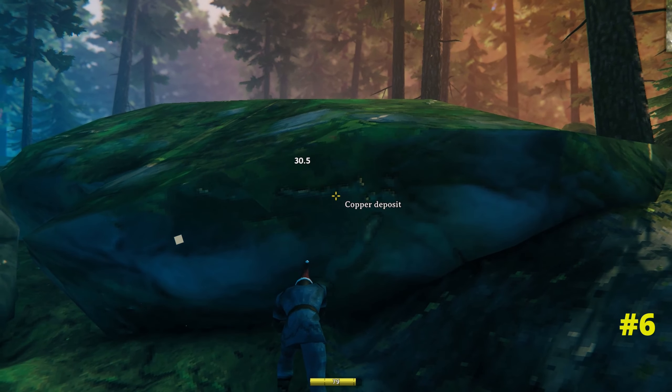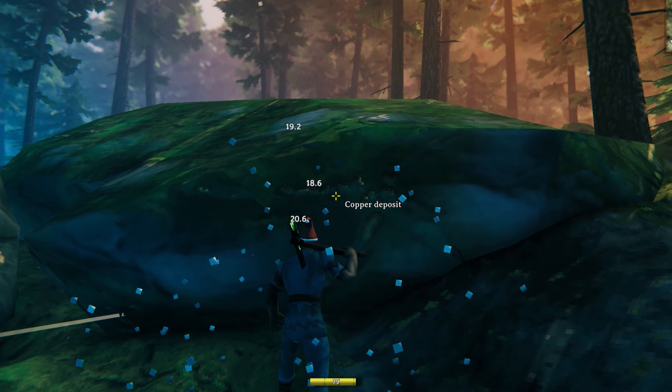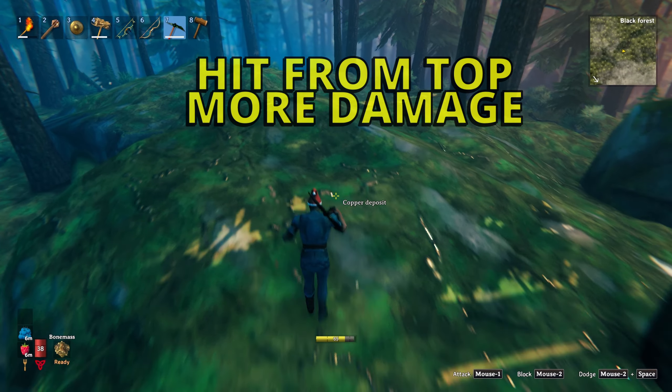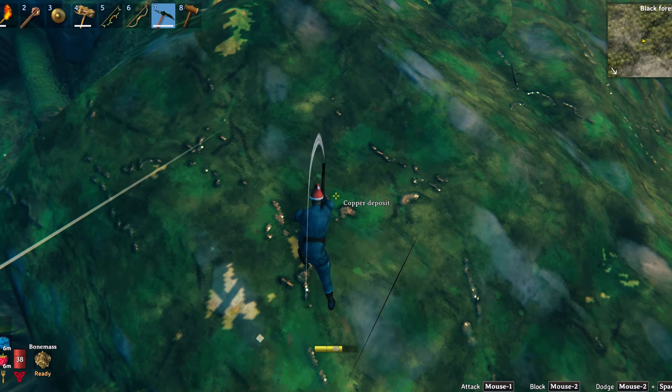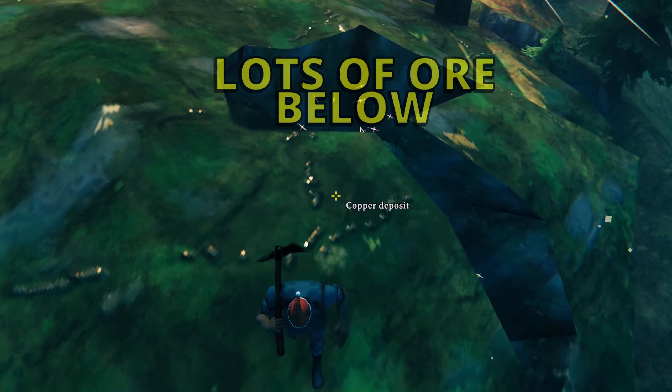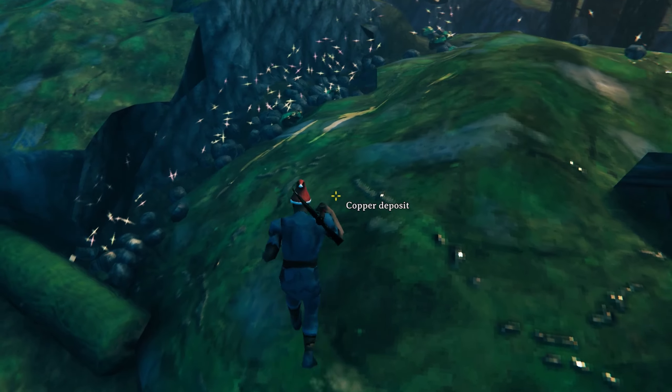Mining ore can be very time consuming, so anything to speed up the process helps. If you hit the ore from the side you will do a lot less damage than hitting it from the top. In case you don't know, there's also a lot more ore underneath the ground than what you see on top. If you mine all the way around the ore, you'll be surprised just how much copper ore you can get from just one vein.